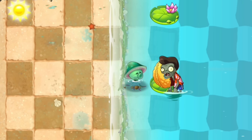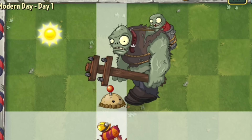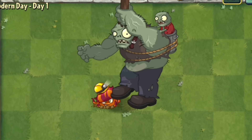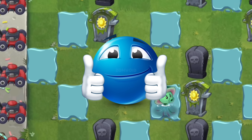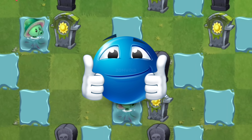Aquanut can also only be planted in water without any help from a Lily Pad. When fed with plant food, Aquanut can absorb water to keep its health full for 8 seconds, making it immune to harm from zombies. I really like the plant food ability of this plant, making it one of the toughest plants in the game due to its temporary immortality.